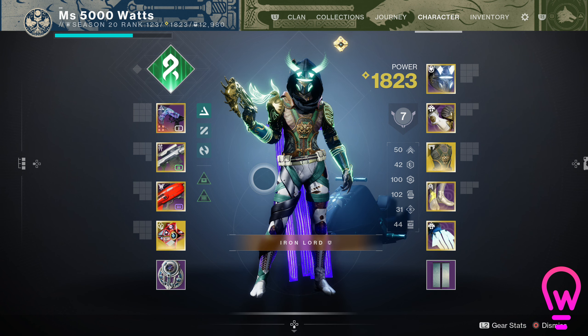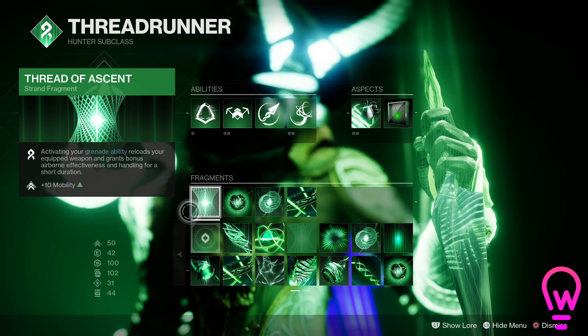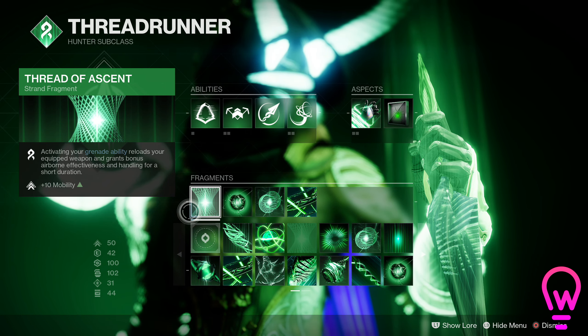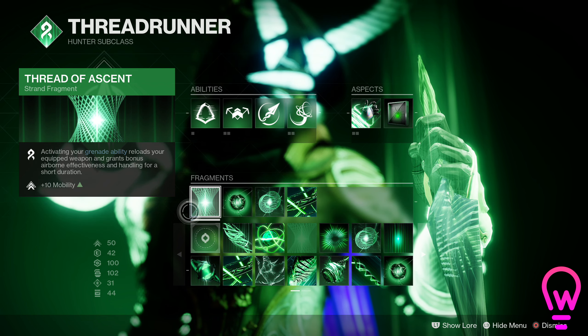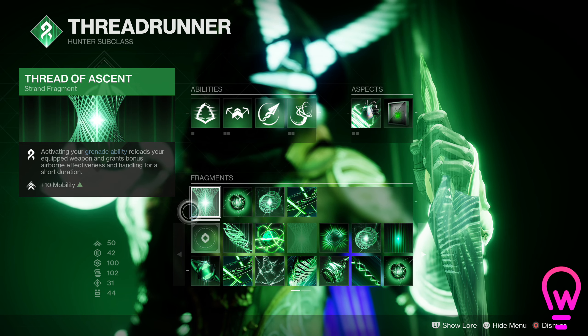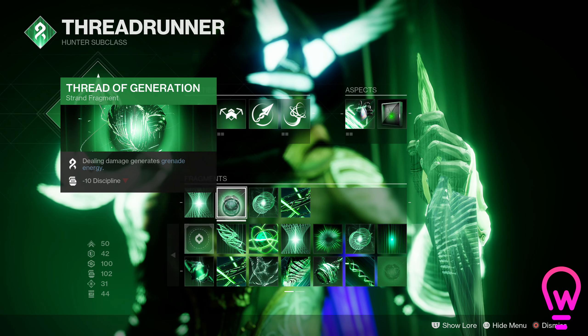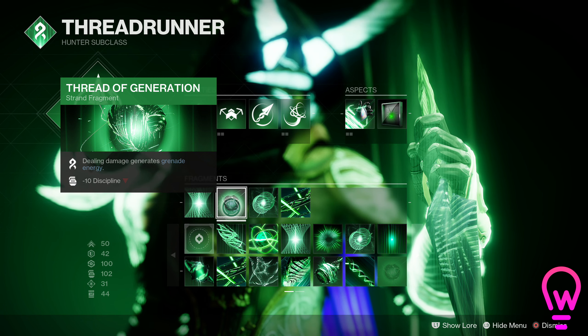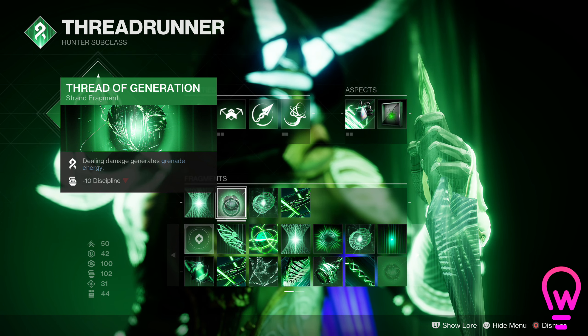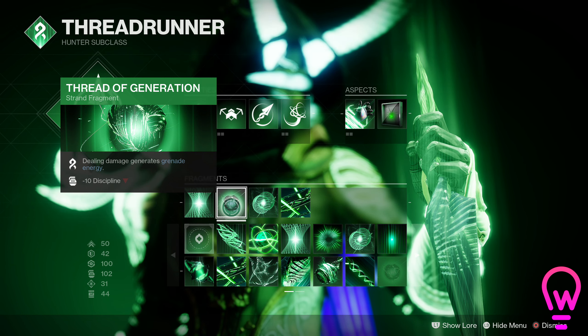Let's jump into fragments. We're using Thread of Ascent, which is another ability to reload our weapons — so I'm really not kidding when I say the manual reloading you'll be doing is very minimal. This also gives you more aerial effectiveness and more handling, adding to the quickness of the build. Next, we're using Thread of Generation, where dealing damage generates grenade energy, which will keep your grapple up as much as possible.